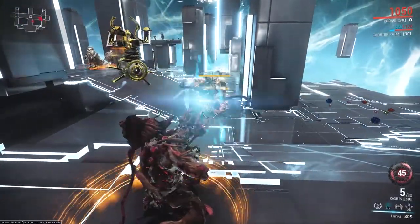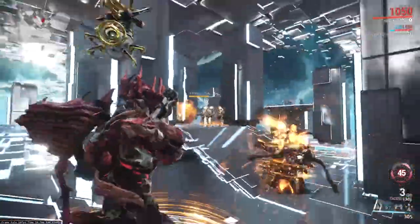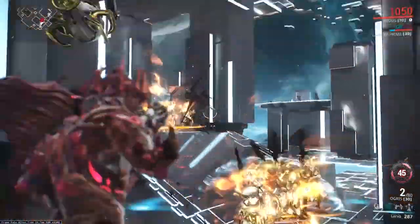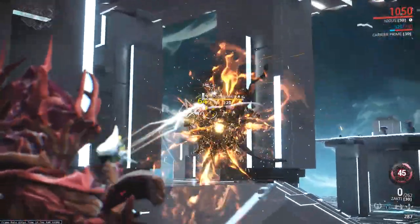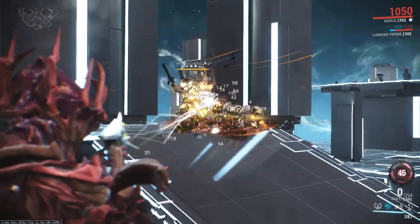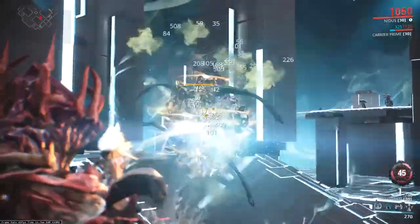Toss another one here, start grouping some guys up, drop some more Rockets on the problem, just to make sure and stay on top of things. And one last larva to get these two clusters together, finally. Switch over to the Zakti, which has been set up to do not only impact but corrosive damage — we can start peeling off this armor layer on all of these Eximus a lot, lot faster.